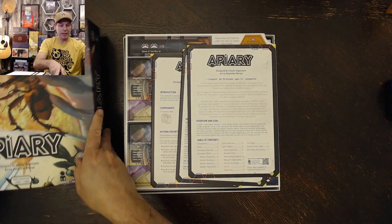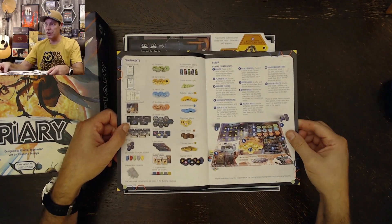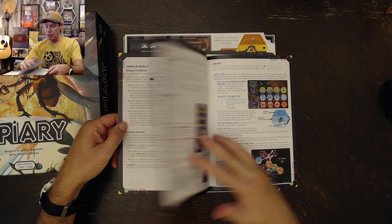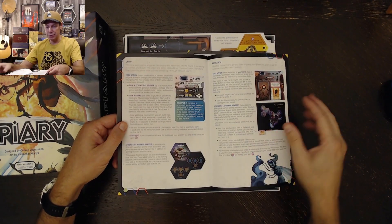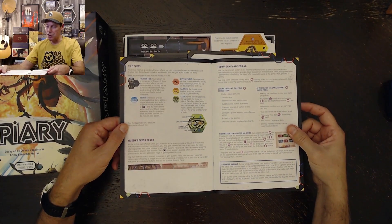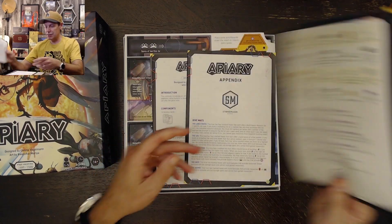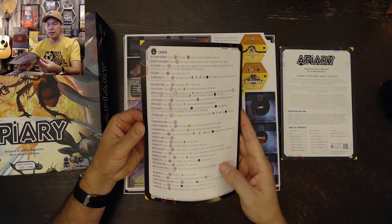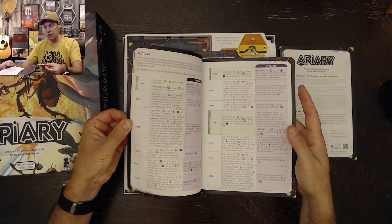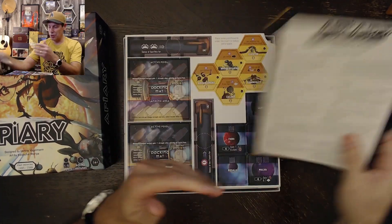Just a normal inside of the cover. We've got our rulebooks right here — standard size. They've got the smaller size showing all the contents and setup, game overview, gameplay details, worker retrieval, hibernation comb, action overview and action details, researching and growing, converting and carving, summary of the resources, tile types, Queen's favorite track, end of game scoring. So 16 pages in all with a nice little summary of the different icons on the back, an appendix showing a summary of all the keywords, all the key tiles, seed cards, tiles and factions. And then we've got the automa rulebook and the teaching guide. Looking forward to getting this one all figured out.